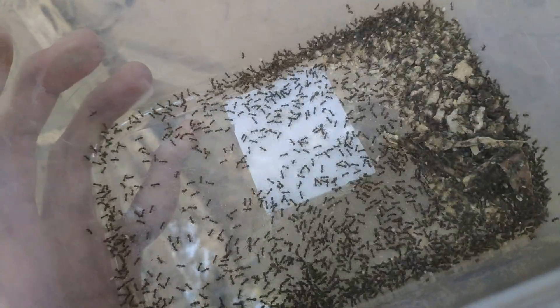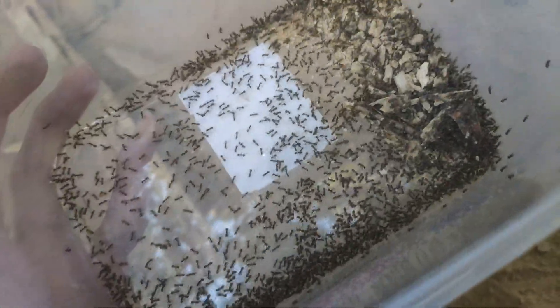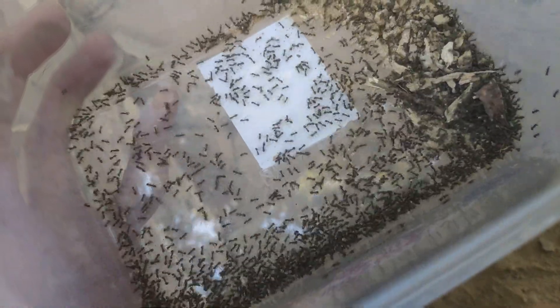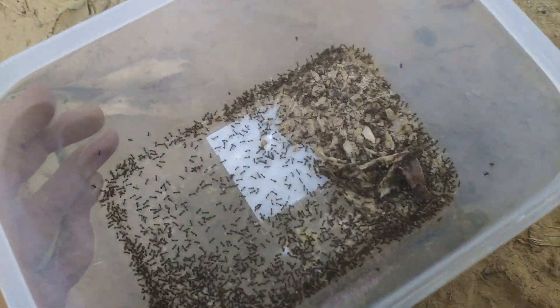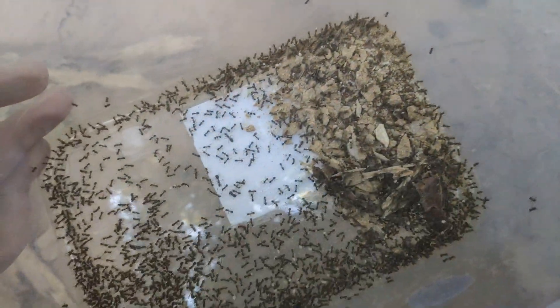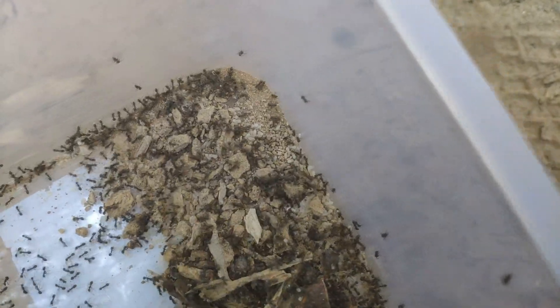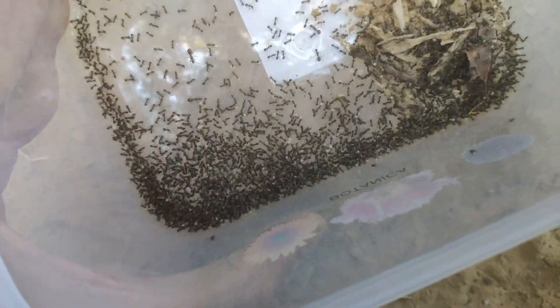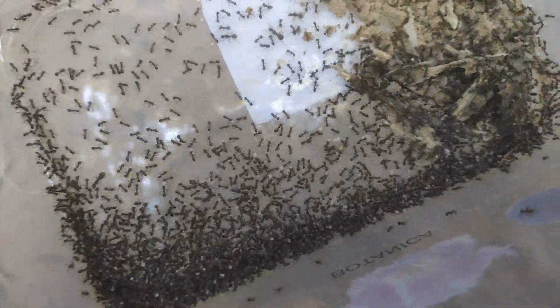I broke open their log and like a gazillion of them came out. I've managed to capture maybe a couple hundred workers and hide a few queens. They can't really climb well but they're going to be getting out — I wish I brought fluid. I'll have to do something with vegetable oil maybe. But yeah, this is going to be an awesome colony. See all those big ones? All queens.